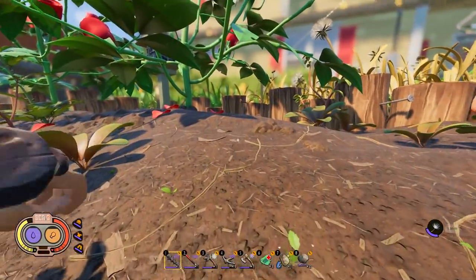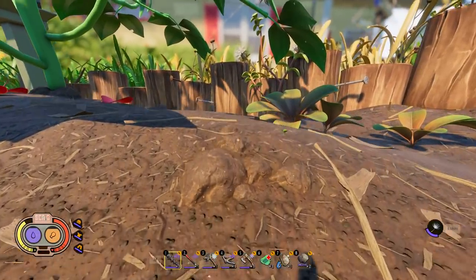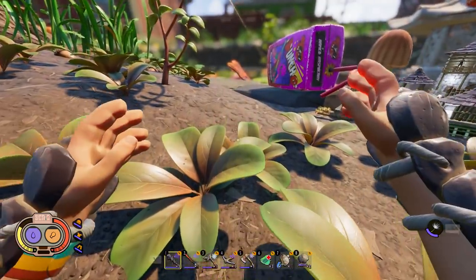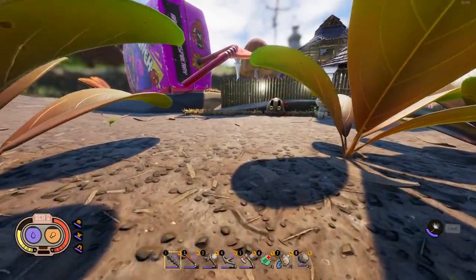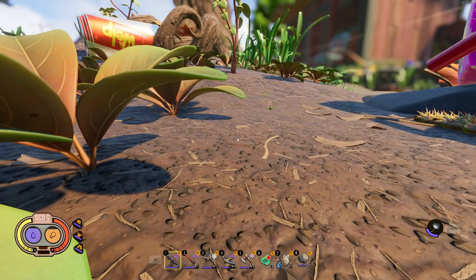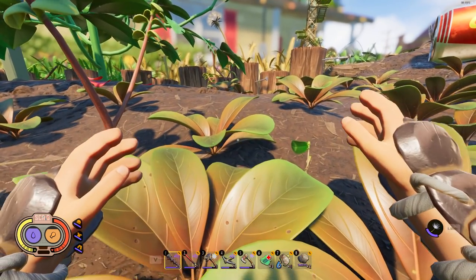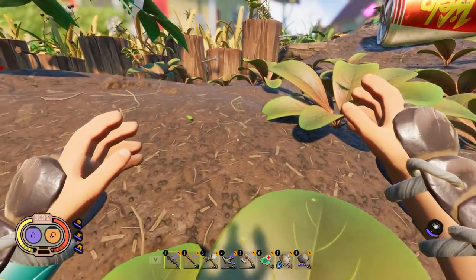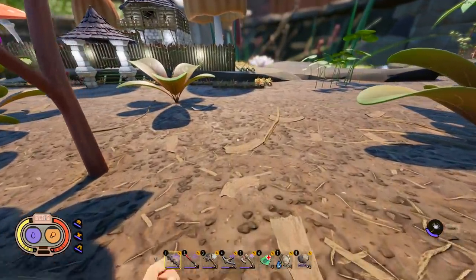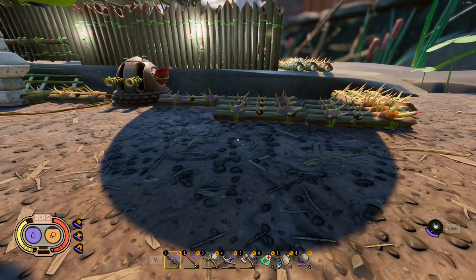Welcome back to the channel, my name is Laggin, this is Grounded. They had a new update called 'The Bugs Strike Back,' and boy do they ever. Apparently now you can annoy bugs so much by spending time in their territory or attacking a certain faction. If I go to the red ant hill, wreck shop, steal all their eggs and hang out, eventually I'll get a warning that the red ants are getting angry — and then they'll come to attack your base. So I had to get rid of my awesome mushroom garden and replace it with a bunch of spikes.